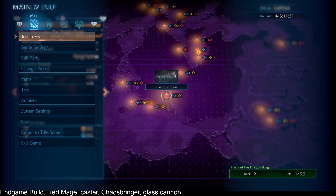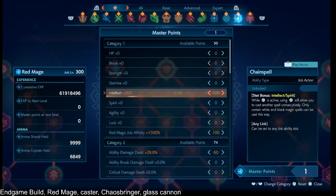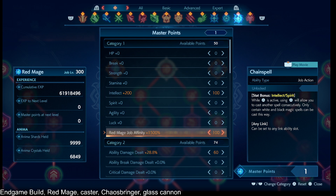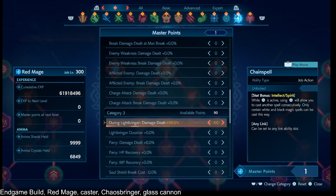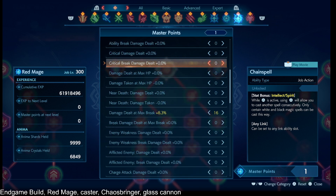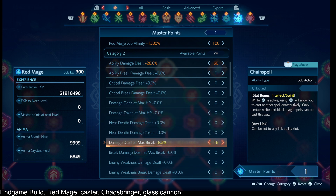Looking at our master points on Red Mage: we have intellect, we stacked up Red Mage job affinity for more intellect, and then we have the highest damage delts we can find — specifically 'during Light Bringer damage dealt' — as well as the most consistent damage dealt we can take advantage of: ability damage dealt. I also have damage dealt at max break, which does affect you when you have Light Bringer, Dimension Bringer, or Chaosbringer active, even if your break was not full when you activated those abilities. That is a change as of the third DLC.